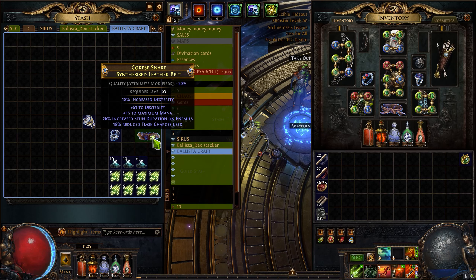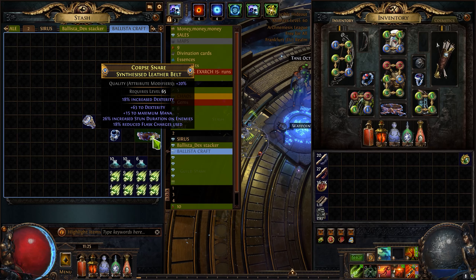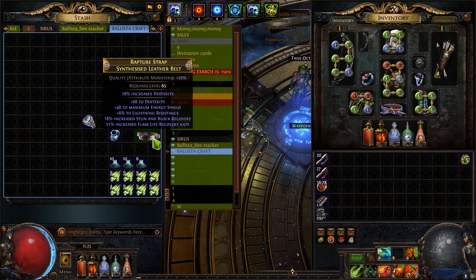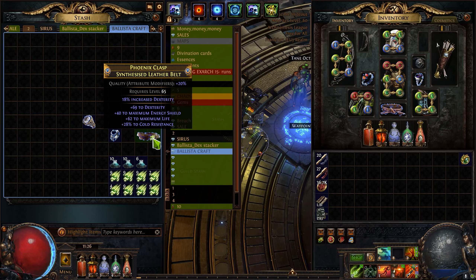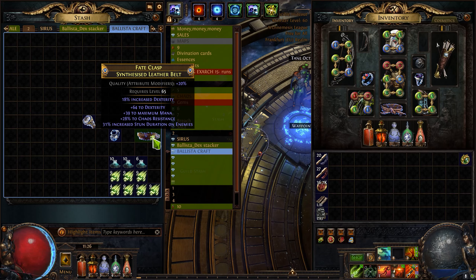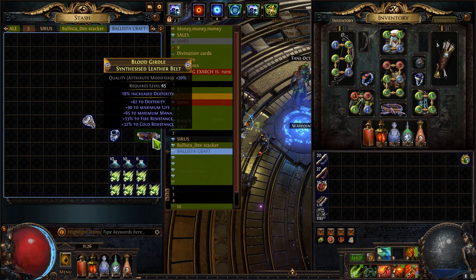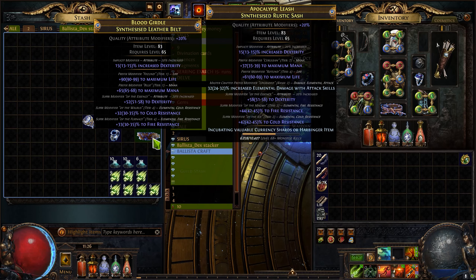The main goal we are searching for is dexterity of course, and some life and resistances which we need. Additionally, if we maybe get elemental damage to attacks or an open prefix as well, that would be great. And we hit a decent one. On this one we already have all three suffixes filled — we got dexterity, cold resistance, and fire resistance. We also got really nice tier 1 life, and some mana which is an okay stat but nothing important.